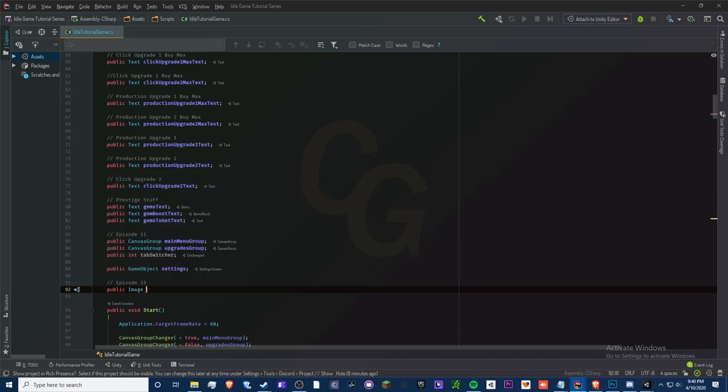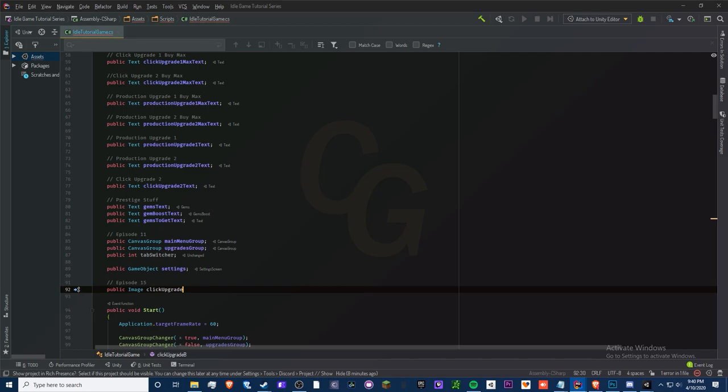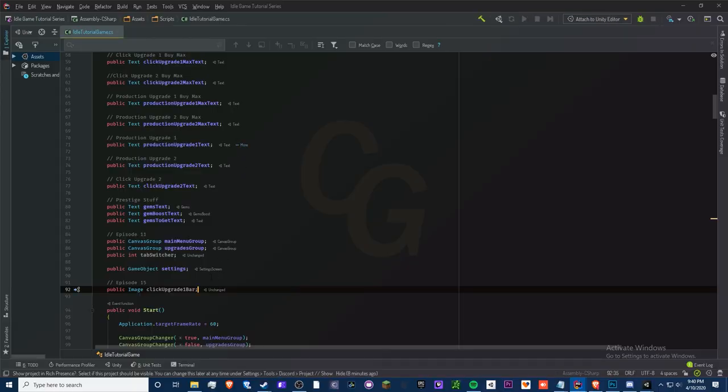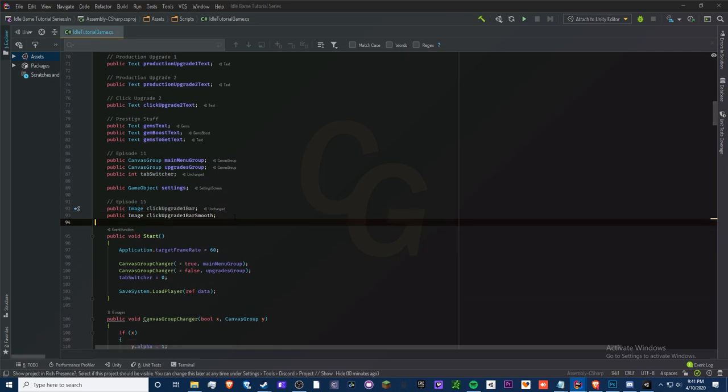I'm going to make a new image for 'click upgrade one bar'. I'm trying to get the original bar I had for the cost that I set up in one of my progress bar episodes — make sure you don't make a new one if you already have one. Sorry, my voice is really bad — still sick. So we'll have a new one called 'click upgrade one bar smooth'.